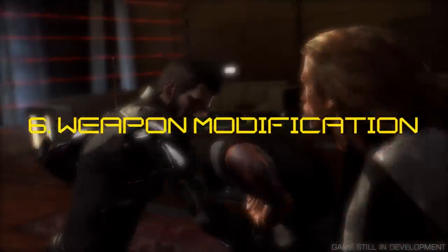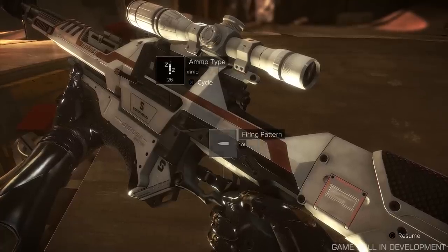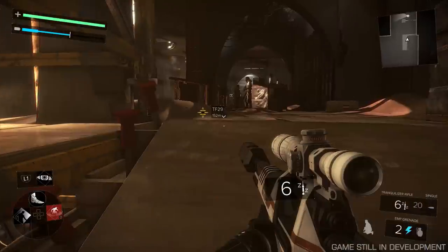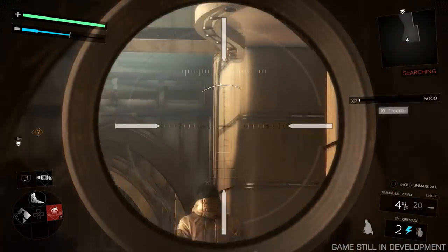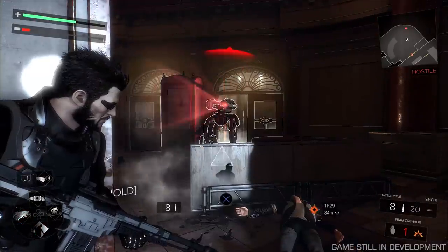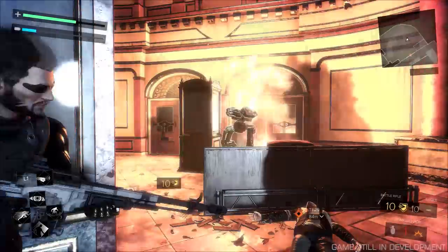FUS RO DAH! Finally, we get a look at Adam's new ability to mess around with his guns in real time. Holding the X or square button lets you examine your weapon, and from here you can add or remove attachments, change the firing pattern and swap ammo types on the fly. Ammo types we've seen so far include EMP ammo for busting electronics and armour-piercing rounds for taking down robot targets. Try being a cyborg next time, loser.